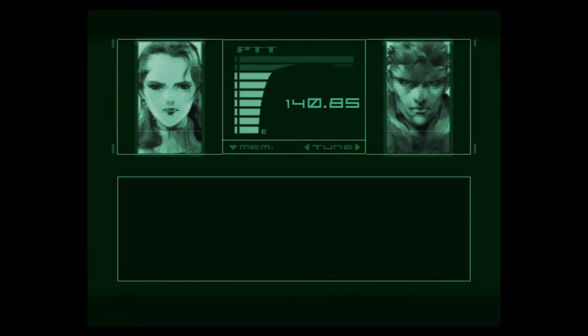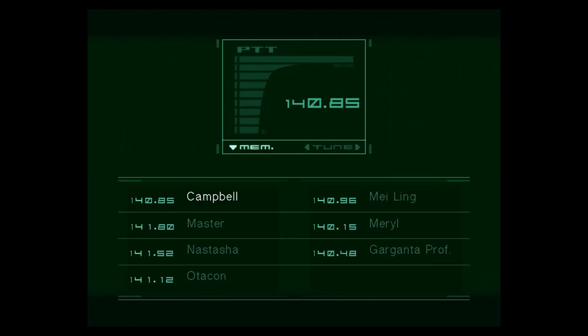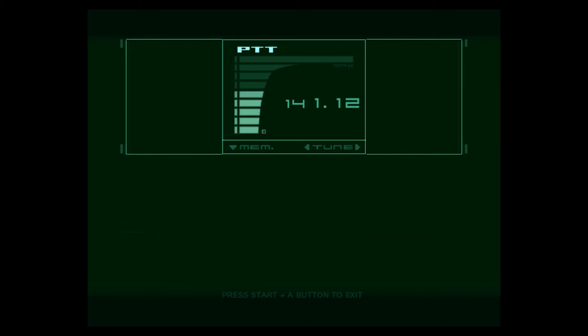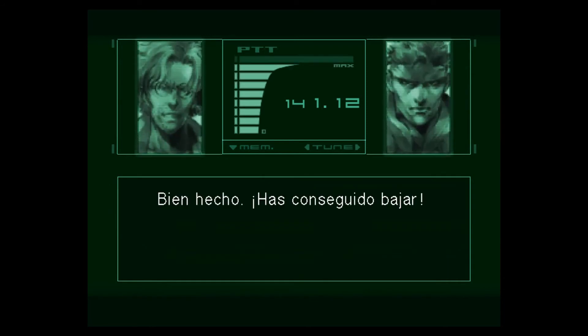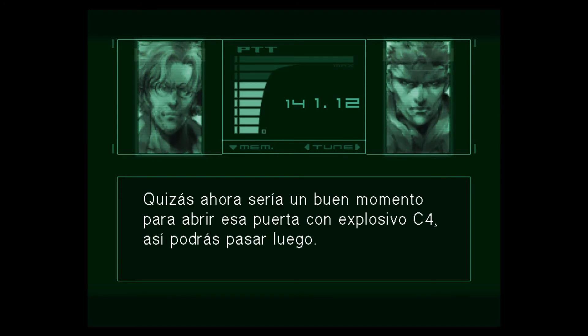I made it to the bottom. You're incredible, Snake! Why don't you try the door that leads from the walkway to Tower A? Great job, you made it down no problem. Maybe now would be a good time to blow that door open with some C4 so you can get through later.